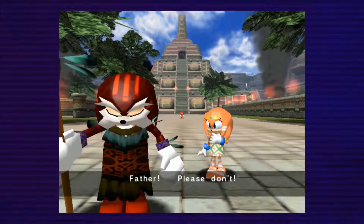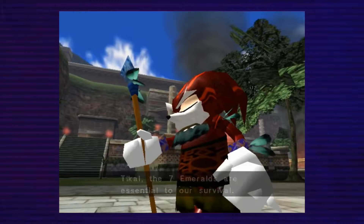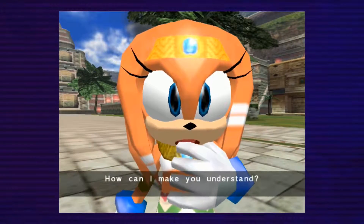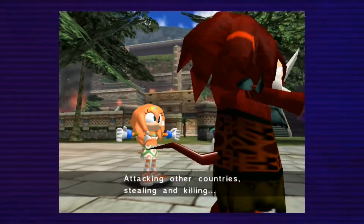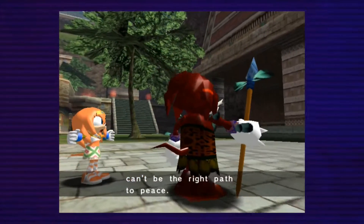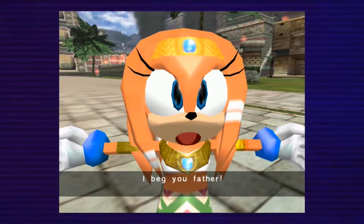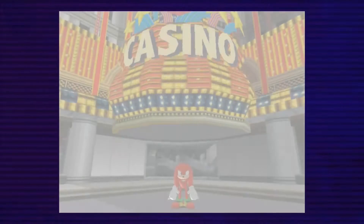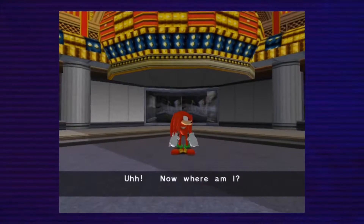Father, please don't — the seven emeralds are essential to our survival. It is for the good of all our people. Attacking other countries, stealing and killing can't be the right path to peace. No one has the right to take their holy grounds. Oh okay, so this is about religion then — that's a spicy issue for a Sonic game. Now where am I?